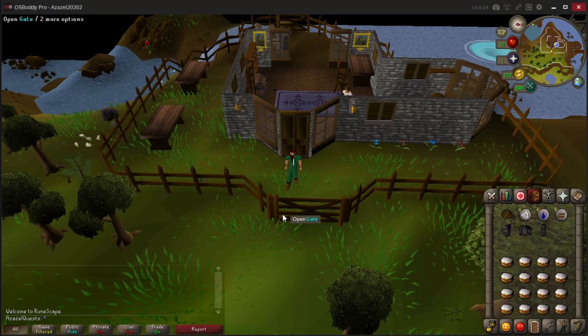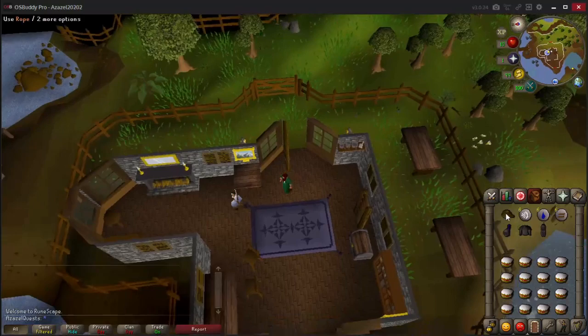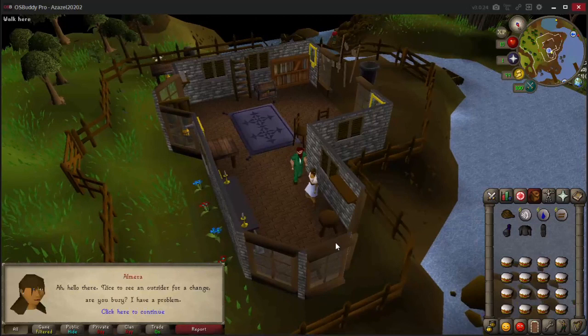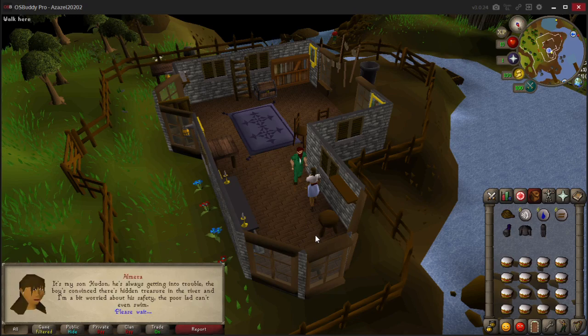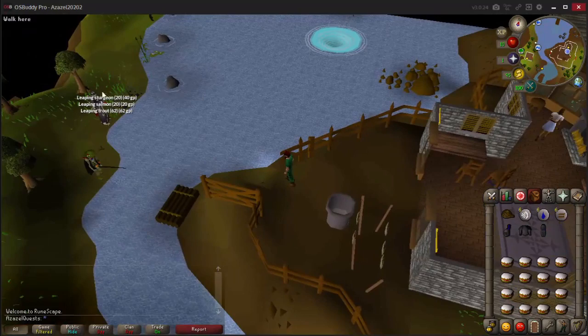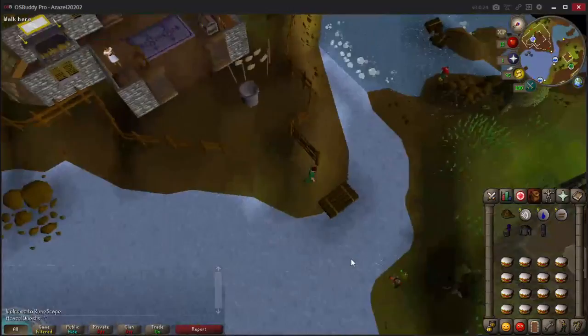All you need right now is rope and food, and optionally your Ironman armor. To start the quest you're going to talk to Almera - she says she has a problem and you pick 'How can I help?' She will ask you to look for her son. Exit out the back side of her house to the west, open the gate, you might see some people doing Barbarian Fishing, and board the log raft.